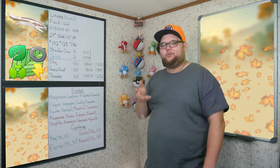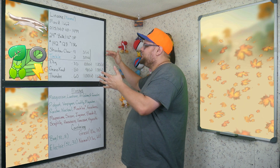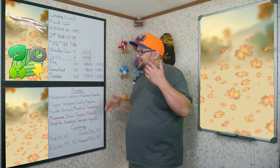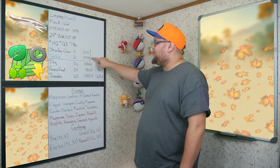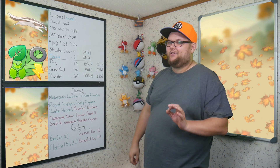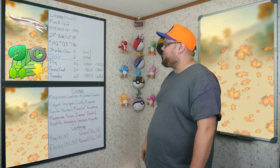Moving into our moves, we have an interesting toolkit. I think this is where a lot of Normal types get their uniqueness — not necessarily because they have crazy good Normal-type moves, but they have a really big toolkit to work with. For fast moves we have Shadow Claw and Tackle. Shadow Claw is the more enticing one. We do sacrifice 0.6 energy by going with the non-STAB move, but we gain two full energy per turn more than Tackle. At four energy per turn for three damage per turn, Shadow Claw is definitely the way to go over Tackle, which is only two energy per turn for three damage — bumped up to 3.6 after STAB.